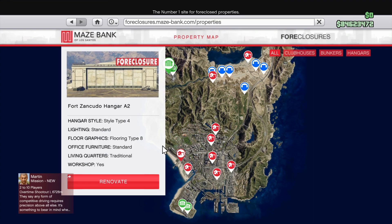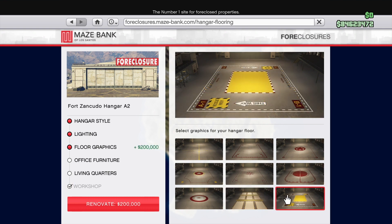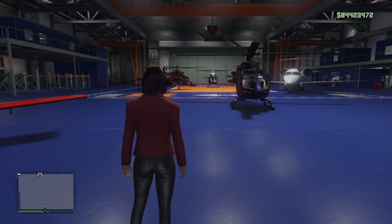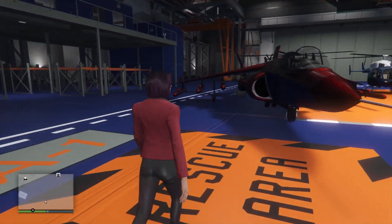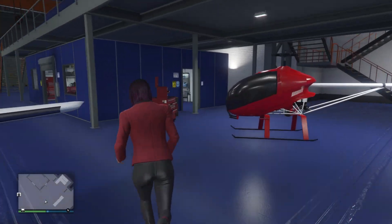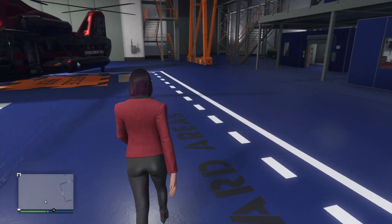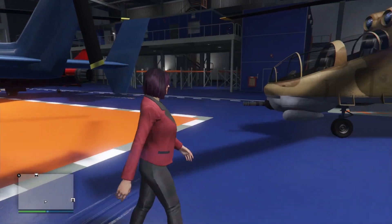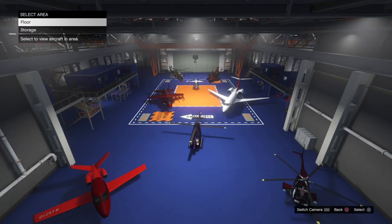Finally, floor graphics option number nine — this one's actually kind of fun and it's got little signs on it. It's a $200,000 upgrade and you'll see interesting arrows, rescue areas, and markings like A1, B1, B2 — lots of little signs but it's a fun design. I hope this review helped you see what your flooring and lighting options will look like based on the style options you choose. Thanks so much for watching, and a like and a subscription would be greatly appreciated — have fun designing your hangar!